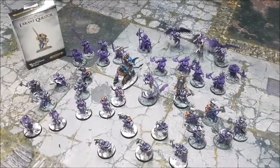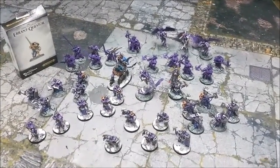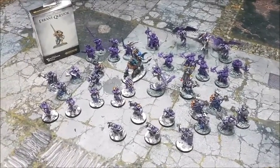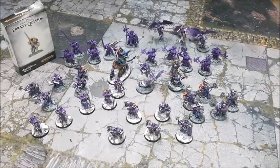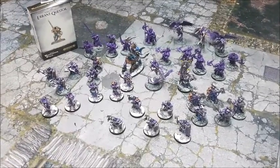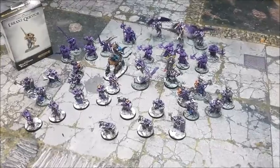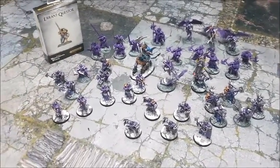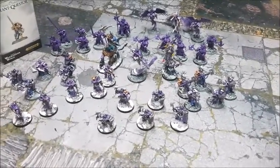Welcome back to the channel for this Age of Sigma progress update. Lucy has been painting furiously and the Stormcast army is expanding quite significantly. We've played a few games — she's focused on painting up a thousand points and learning the rules. I haven't gotten around to painting any of the Bloodbound yet unfortunately, but I'm getting better with the demons. Big shout out to Derren Raiders — we went down there last week and played a couple of games.